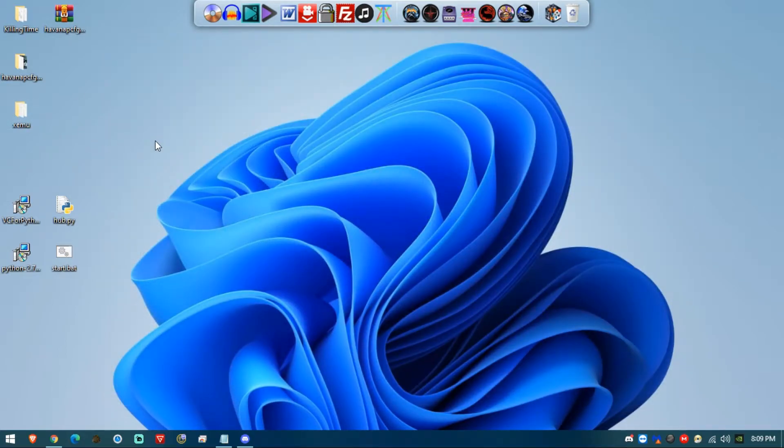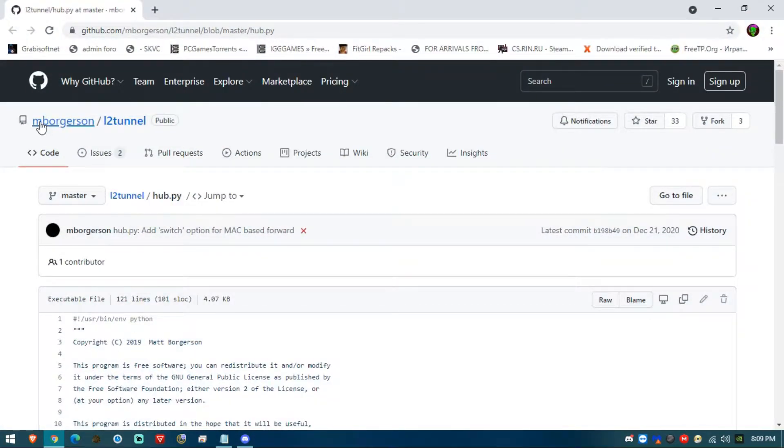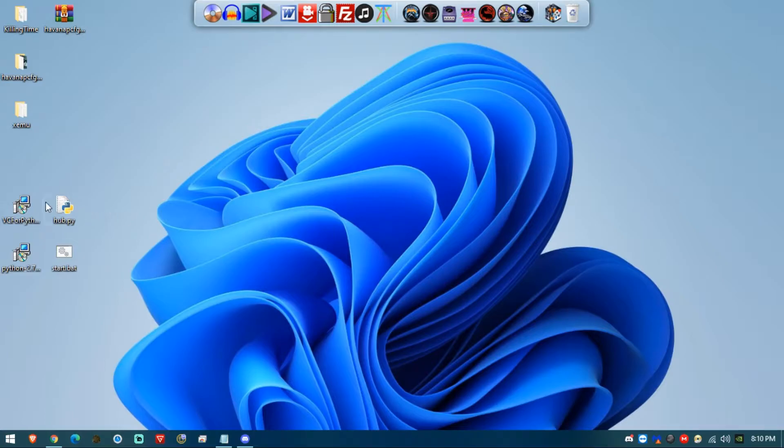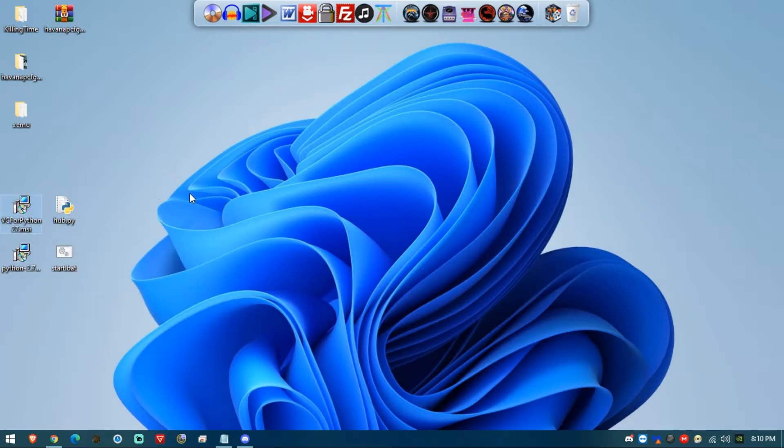To do this, you'll need to install a few things. I want to thank m_borgerson, the guy who made this solution possible — big shout out to him. First, you'll need to install Python. I'll leave the installer in the pack — I recommend version 2.7.1 as it's the one that worked for me. Also install VC for Python. This procedure is only needed on the computer that will host the server. The other computers are just clients joining and don't need to install Python.